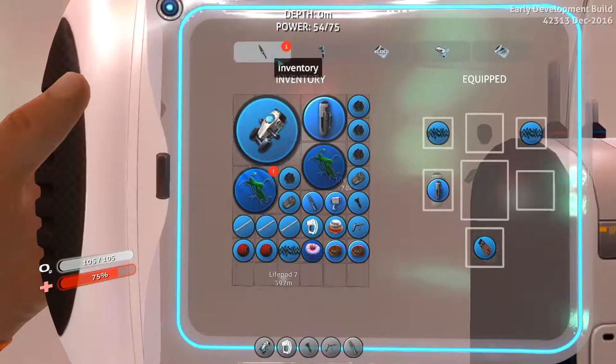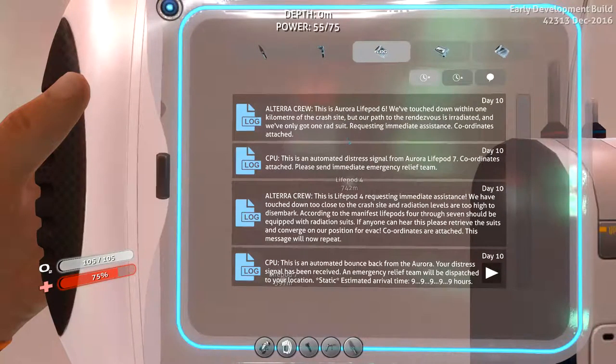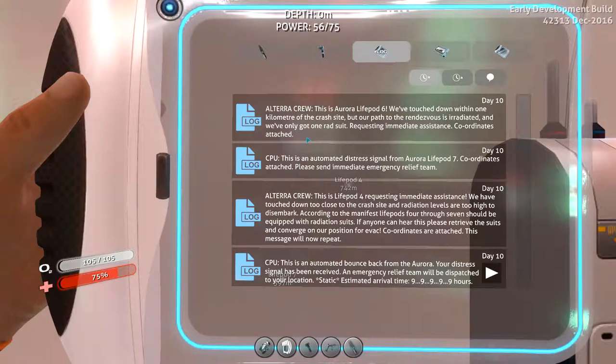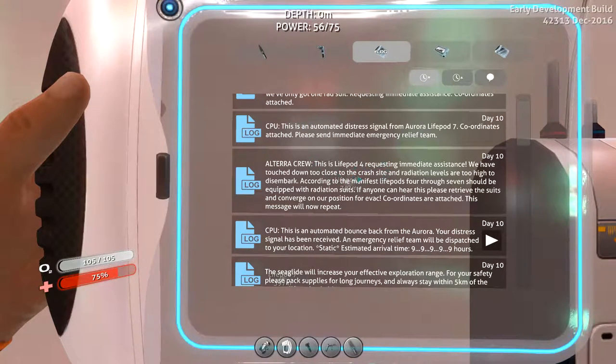If I go into the tab and go into my log — yeah, this is Aurora life pod six: 'We've touched down within one kilometer of the crash site. Our path to the rendezvous is irradiated and we've only got one rad suit, requesting medical assistance.' And life pod four: 'Requesting immediate assistance, we have touched down too close to the crash site and radiation levels are too high to disembark. Life pods one through seven should be equipped with radiation suits. If anyone can hear this, please retrieve the suits and converge on our position for evac. Coordinates are attached.'